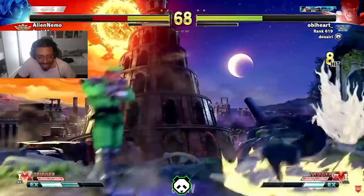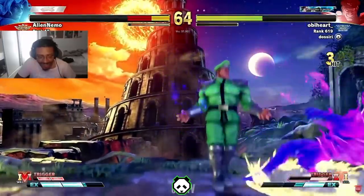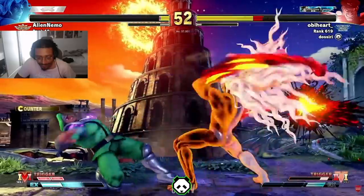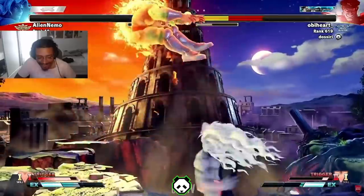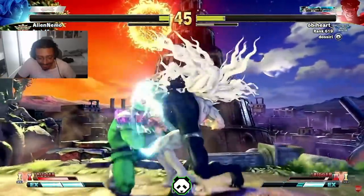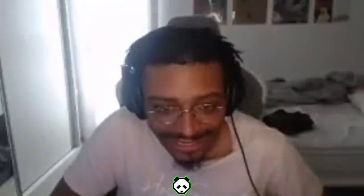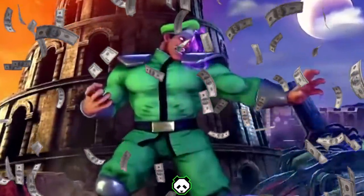My man got that money-green Bison. Oh, this is bad — why would he do that? He could have stunned, maybe killed. I'm not a Bison expert but I feel like he might have been able to kill. You don't have V-Shift — you actually have to take this. That was smart: projectile-invincible head stomp. Here comes money Bison — money talk!